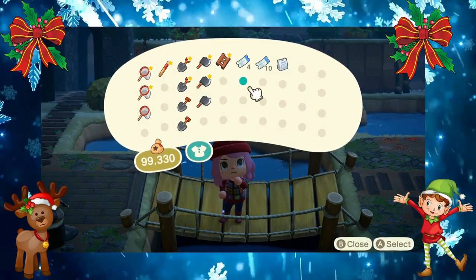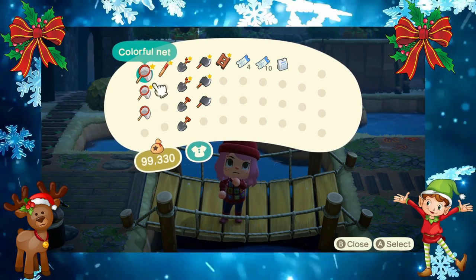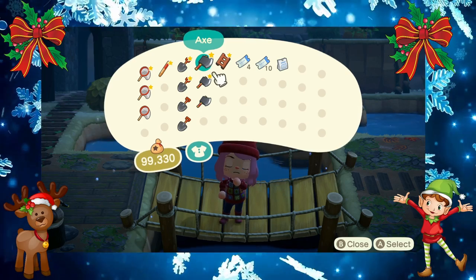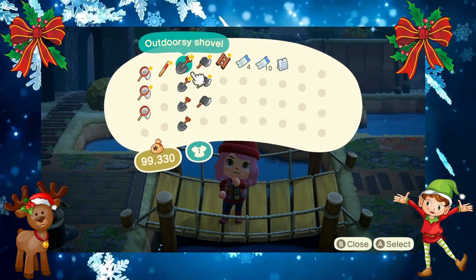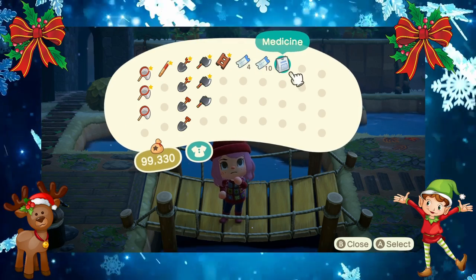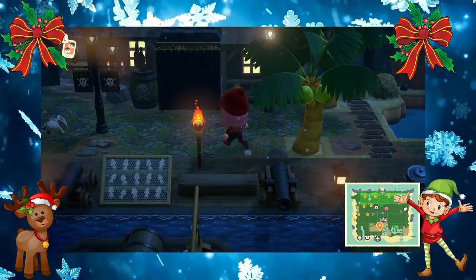For this challenge you're definitely going to want to have some tools on hand. You're going to need nets to catch the tarantula, your vaulting pole, your ladder, some really heavy iron axes, and some really good shovels. Don't forget your Nook Mile tickets, and you might want to bring a bag of medicine just in case. Let's go ahead and fly on over to the mystery islands.